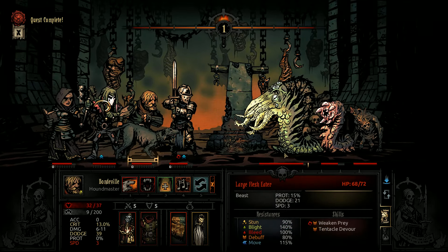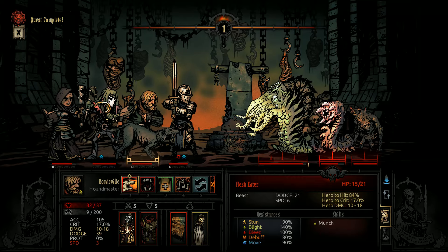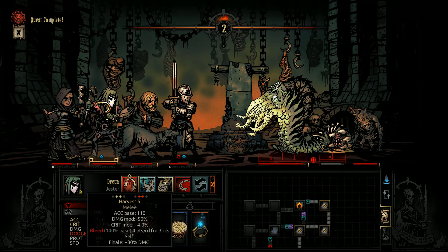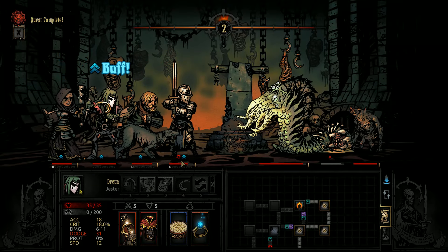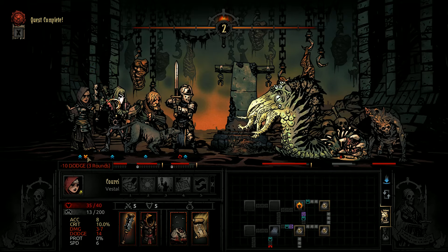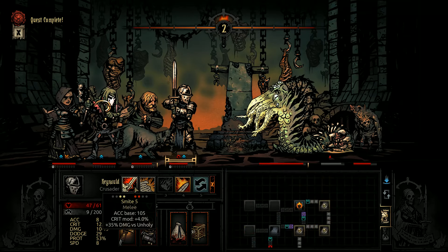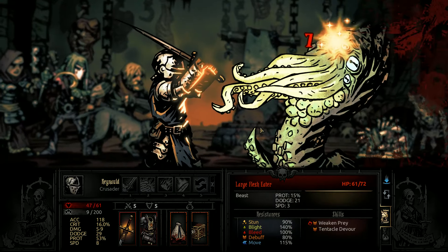Do we just want to go straight for this bad one? This one could potentially be a kill. Since we can't really bleed them effectively - it's like a 50% chance - we might as well just go for the damage. We've got a 140% chance to do that so I think we're probably just going to do that to get a bit of extra accuracy. We don't really need the dodge. We could go for the stun - 50% chance. Let's try it.